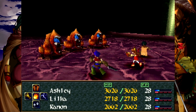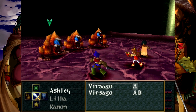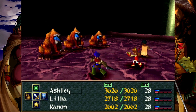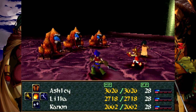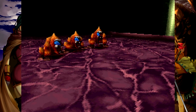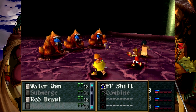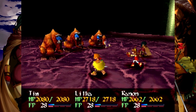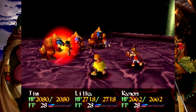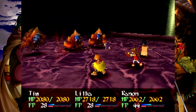Okay, so these enemies — Grissago — they are weak to lightning. And I don't think I got regular Spark back with Lil'ka. So let's go ahead and bring Tim back in. He should be able to one-shot them. They have 800 HP. Let's focus fire on one at a time. I'm going to be working on getting Cannon's abilities, of course.